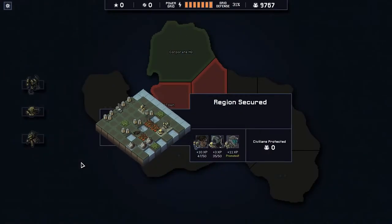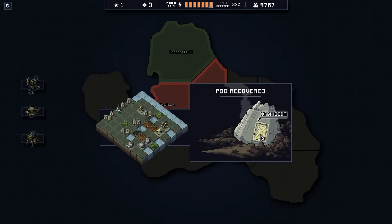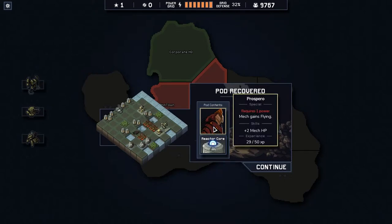I'm definitely having so much more success with this squad than the previous one. Previous game I had maybe two missions where I protected all the buildings — I was constantly fighting and losing buildings, gaining power back, losing power, and eventually we lost the game by running out of power. This time we're keeping it up and even getting boosts to our grid defense. We got one rep, one power, and a time pod. And we just got a promotion — so Ganymede is going to have a brand new skill.